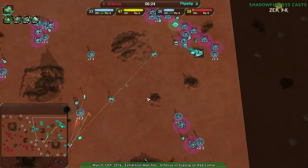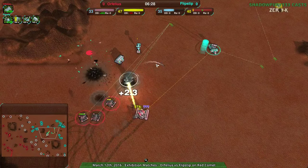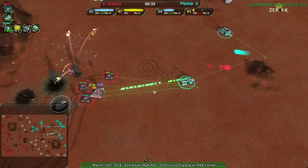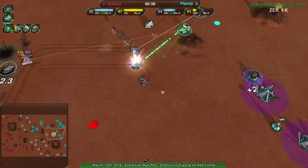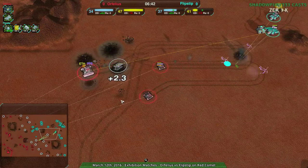Flipstep and Orphilius are pretty even on economy. Orphilius is going to try to fix that. And that's where the problem comes in — the Dominatrix is coming in. One of them took over a Panther. The second Panther is fine, it manages to get away.